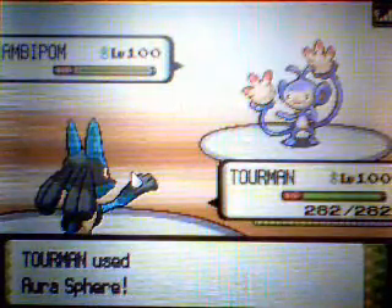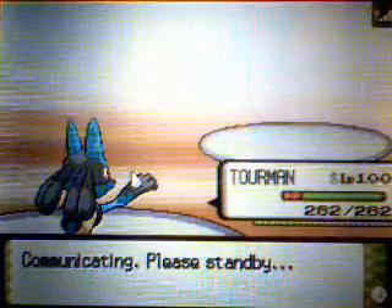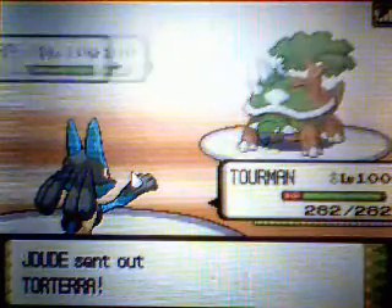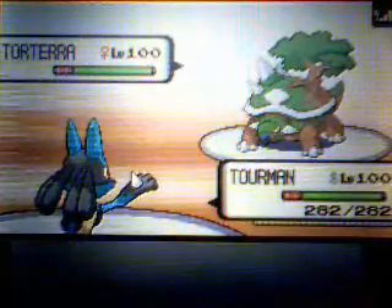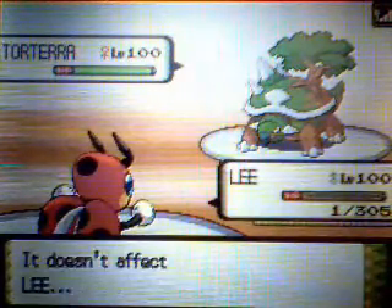I bring back in my Lucario and hit with an Aura Sphere. I could have gone for HP Ice — didn't really need to. Had I gone for HP Ice it probably wouldn't have been a good idea anyway, but it didn't matter.